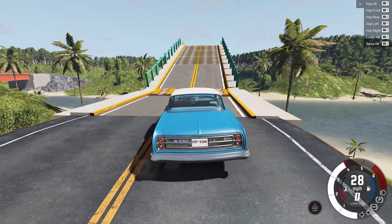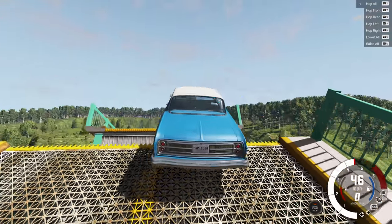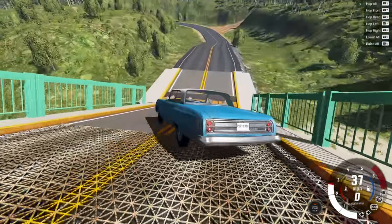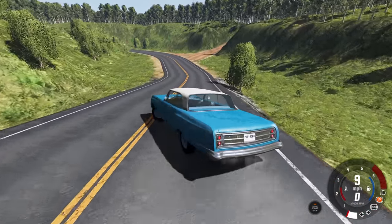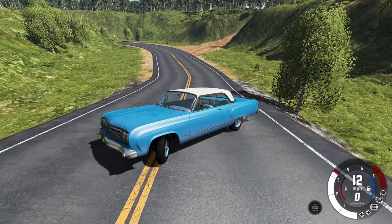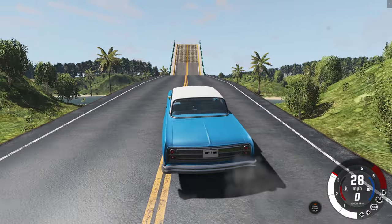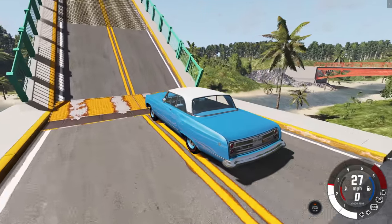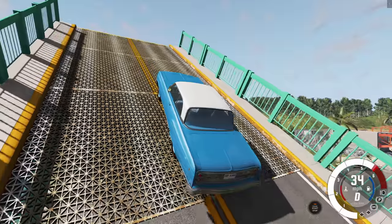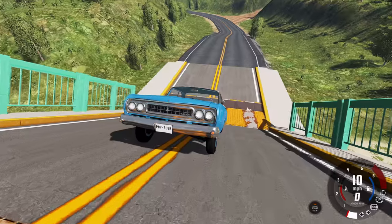I'm just going to try to drive over the bridge before it raises too high, but this blue buck is not the best vehicle for this. It is just barely able to make it, with the rear suspension basically smashing into the back of the bridge. If we try this again, there's no way it's going to work — and yeah, just like that. Sorry blue buck, but you ain't going to cut it.